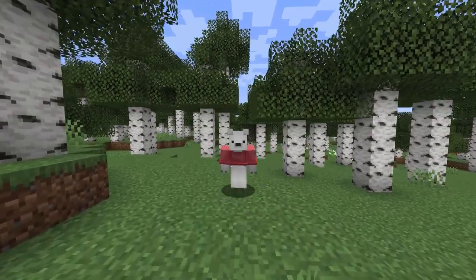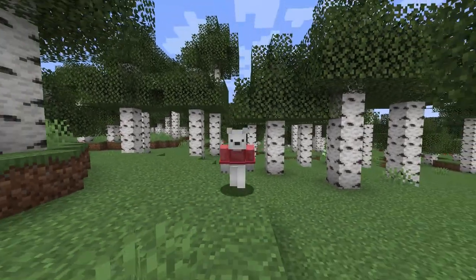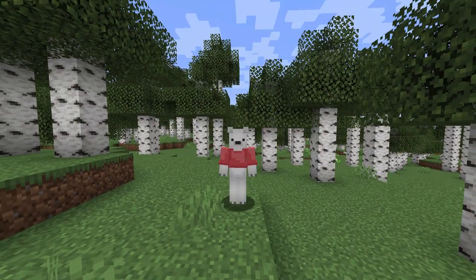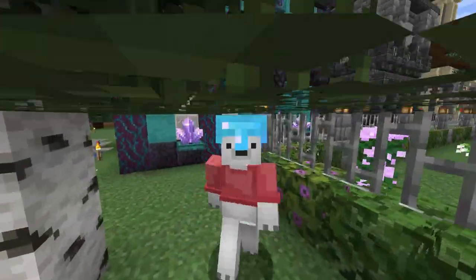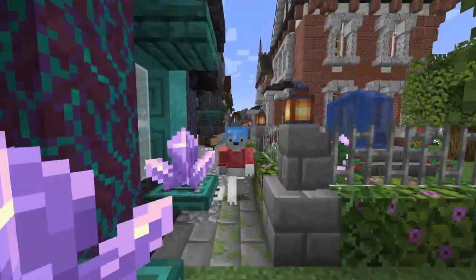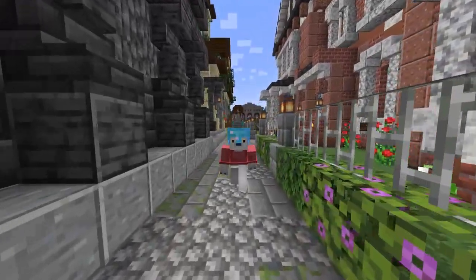If you are on a server, you can still use this method, but make sure that your server has command blocks enabled and of course cheats enabled. Or there is another method. On a server like my patron server, we have a special plugin that means when a player dies or a mob dies, it drops their head. So we can use this to our advantage.